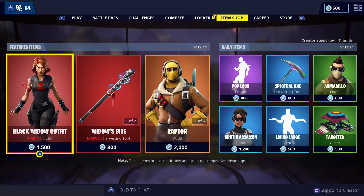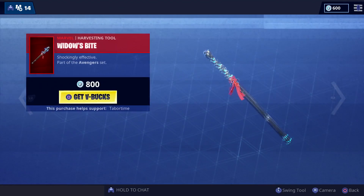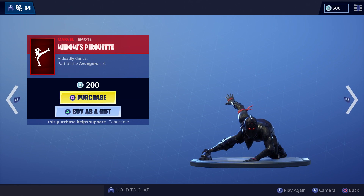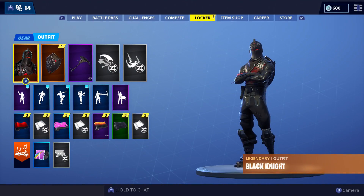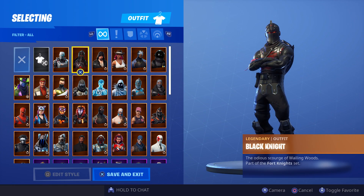With all the excitement of the new Endgame LTM that came out today, including the Black Widow outfit — and she has an emote as well, a little kung fu karate, yeah that's some Black Widow stuff — everyone got so excited about that nobody's talking about the three new selectable styles for this season's battle pass.